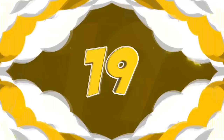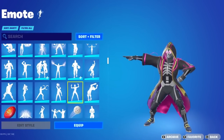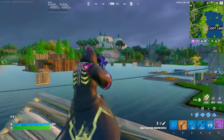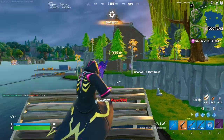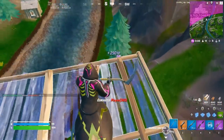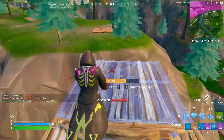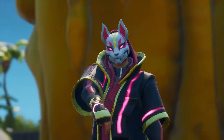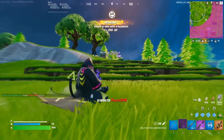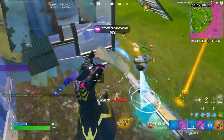At number 19 we have the Skull Drifter paired with the Reaper Pickaxe. The Skull Drifter was available during Season OG with the Infinite Drift bundle, which you had to get through the Epic Games Store or PlayStation Store rather than the regular item shop. When Fortnite decided to mix the Skull Trooper and the Drift skin together, you knew straight away it was going to be one of the best. If it were a regular item shop skin it would be a lot more popular. We paired it with the Reaper Pickaxe because that's the pickaxe most people used with the Skull Trooper.